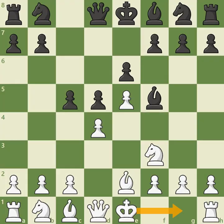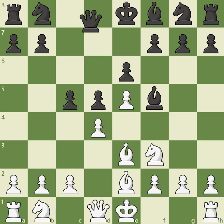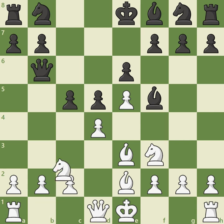Rather than castling, White may decide to immediately support the center with bishop e3, protecting the d4 pawn while adding additional pressure against the c5 pawn. This is a position debated at grandmaster level, especially with Black's most ambitious response, queen b6, increasing the tension in the center while adding pressure against the newly unprotected b2 pawn. We can see the dynamic potential of the Short Variation come to life with knight c3, White focusing on rapid development while inviting Black to capture the b2 pawn.